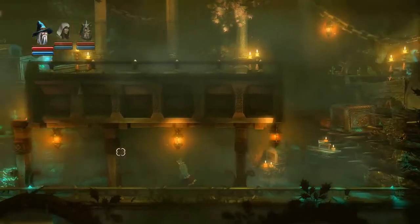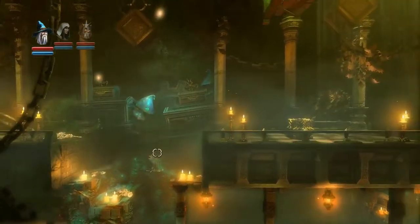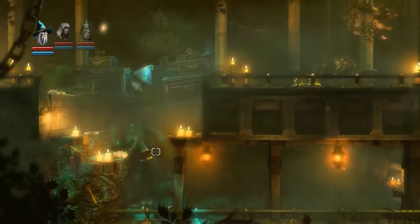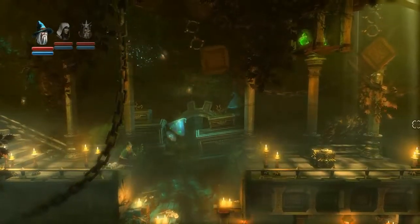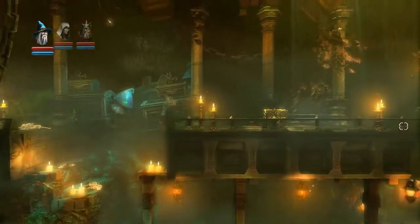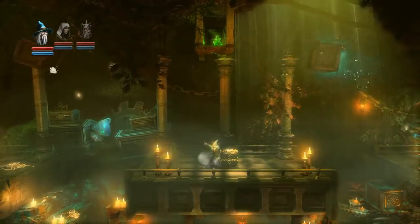I'm just going to put a crate on those spikes there, just in case we get spiked a little bit later on. As you can see there are a couple of experience potions up there on that ledge. So I'm just going to use... I'll try and knock them off first of all. No, I don't think that's going to work.